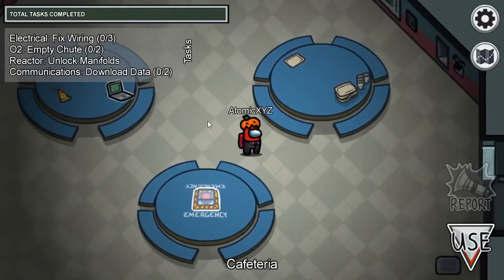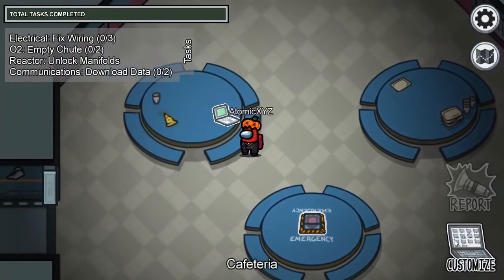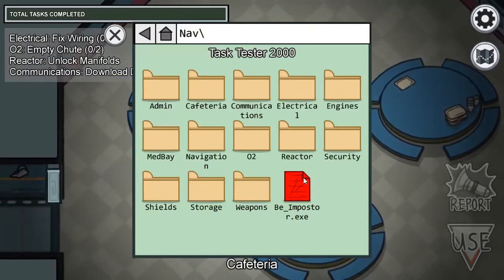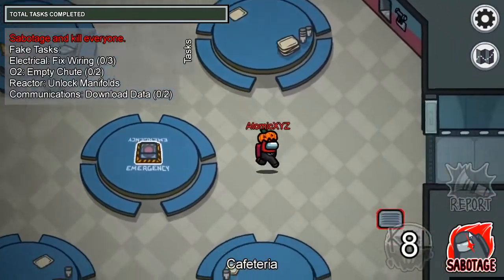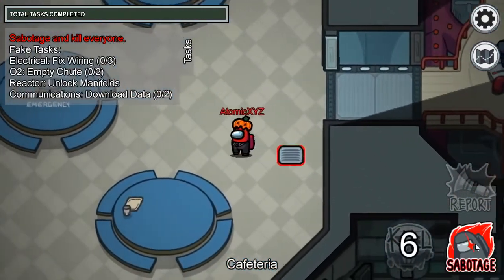So once you guys get into FreePlay, you just want to come on over to the computer and make yourself an imposter by clicking on Customize, then clicking on BeImposter.exe. Once you've done that, just walk on over to the vent and stand near it, and you're going to click on Sabotage.